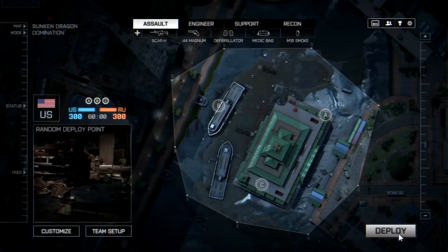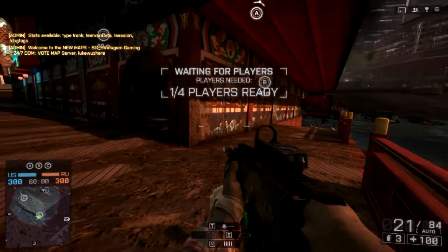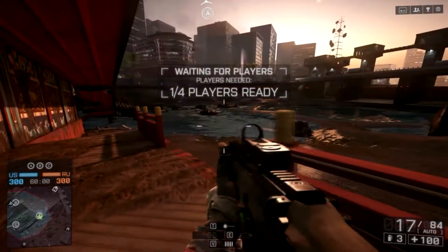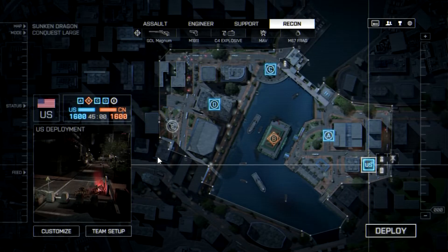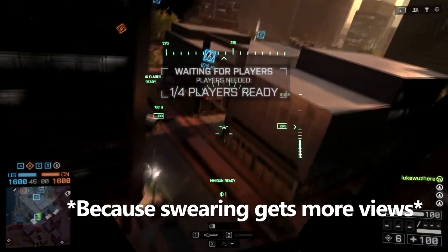Alright, so I hate the game mode obliteration now because it wouldn't let me... I chose domination and this one's even further away from the place we're supposed to be. I need to go into that building. And that's how you activate the floodgates — the floodgates are already activated. Shit.